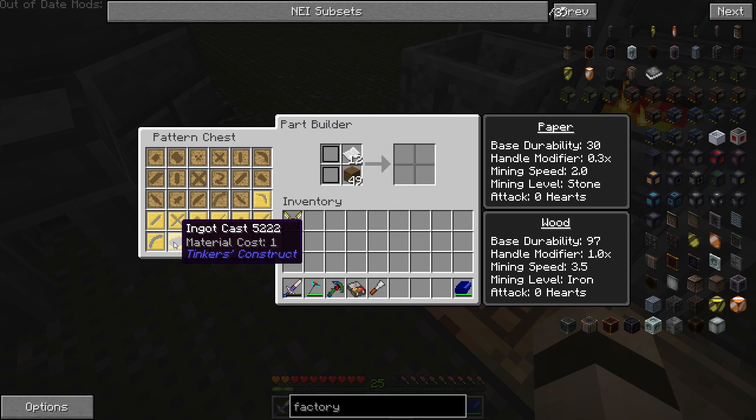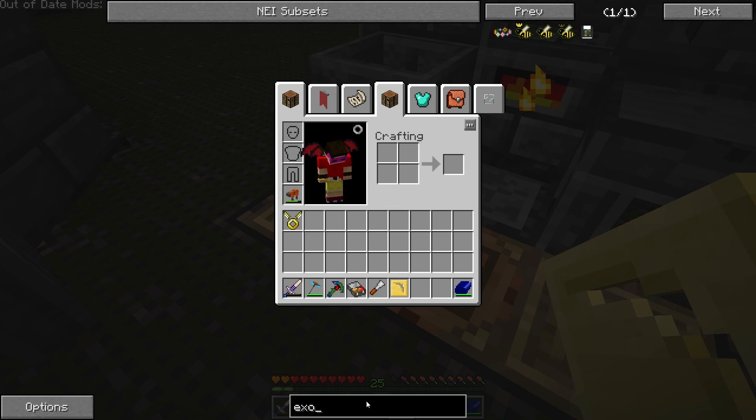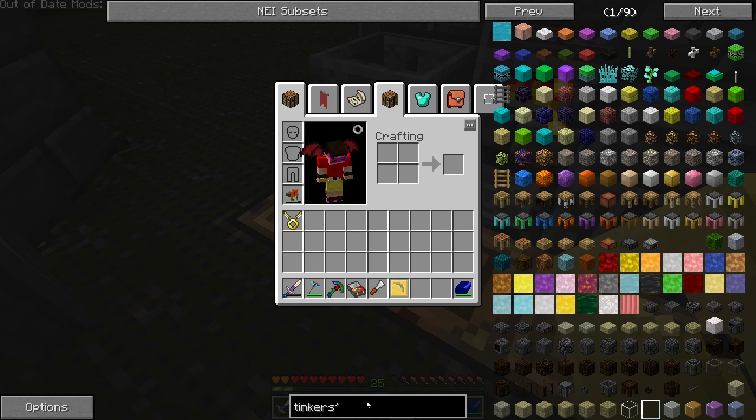And I noticed that with the update to Tinker's Construct, we cannot make the exo-armor anymore — it's not in there. Yeah, see, there's no exo-armor. But Tinker's Construct has some new armor.